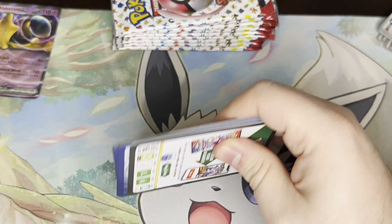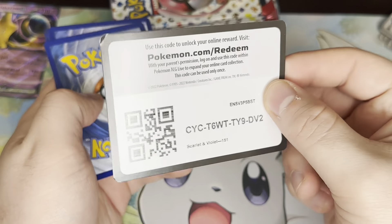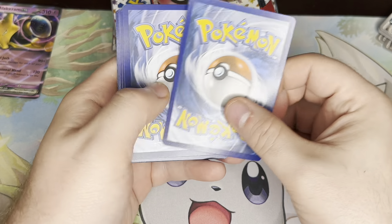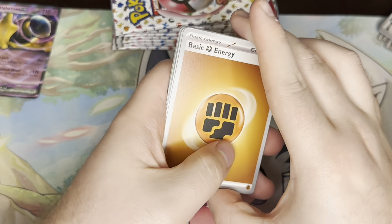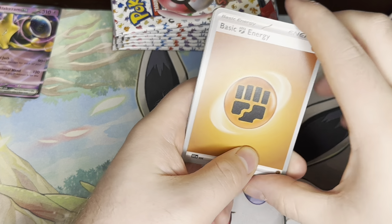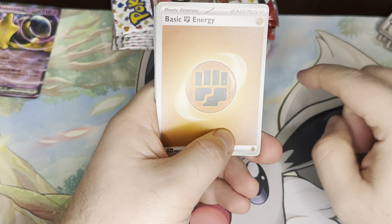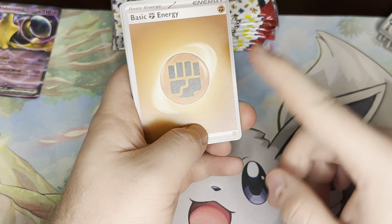Definitely a little harder to come by. The Alakazam EX box I picked up in Wisconsin was the only 151 product I saw there, at least at that store. My sister had seen some at Barnes & Noble — they had the ETBs. Today I saw four total boxes and bought half of them. They had two Zapdos ones and I left those behind.